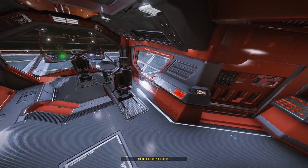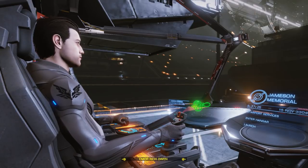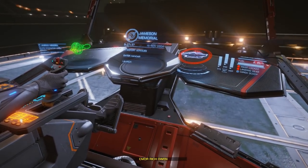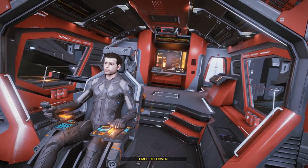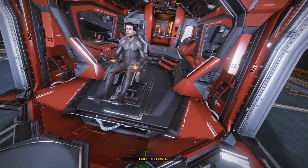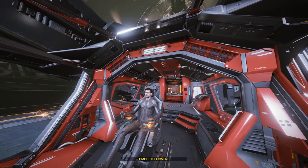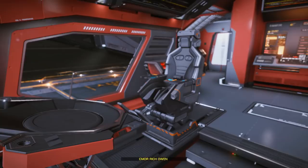Going for a wider angle, there are lots of panels and lots of detailing — like what we saw with the Mamba, a very finished ship and a very artistically designed model. The cockpit is a nice place to be. I think it's going to be a very good alternative for people who run Asp Explorers. That second multi-crew seat is in a pretty good position with good visibility. What people are calling the Millennium Falcon computer is right at the back — or it could be a big coffee machine, who knows!